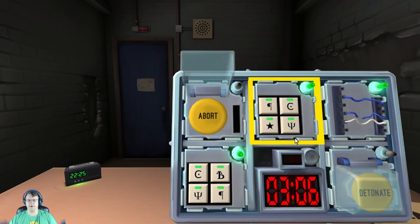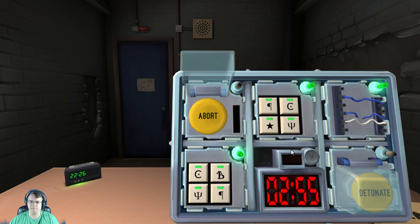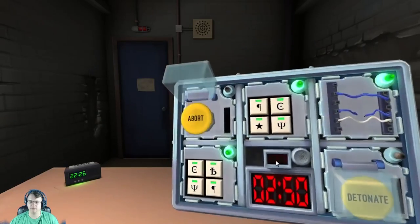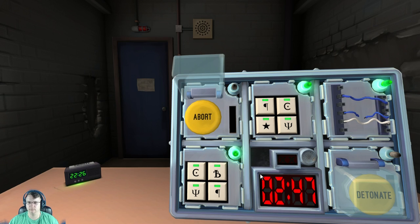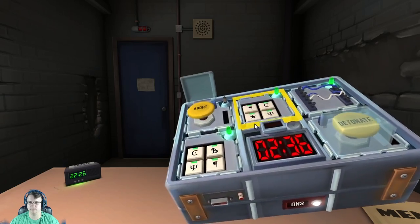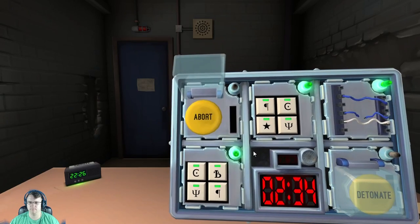Two buttons. Yellow abort. Blue abort — yellow abort. One battery. If the button is white? If there are two batteries and a lit indicator? No batteries. If the button is yellow? Yes. Hold the button. What color is the strip? Blue. Release when there's a four in any position on the timer.